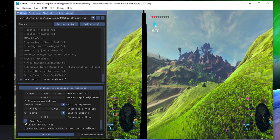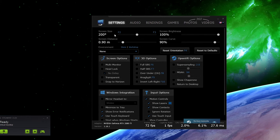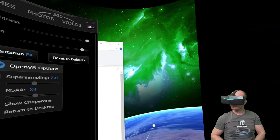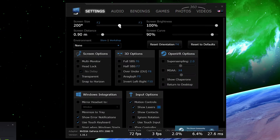Make sure SteamVR is running, then start up Virtual Desktop. I know it's not a free application, but it's a must-have if you have any kind of PCVR headset. Adjust yourself to the big screen in front of you, then take off the headset and look at the monitor. In the main settings tab of Virtual Desktop, there is a screen size slider — set it to 200 degrees or around there. Around 200 degrees works best for me.